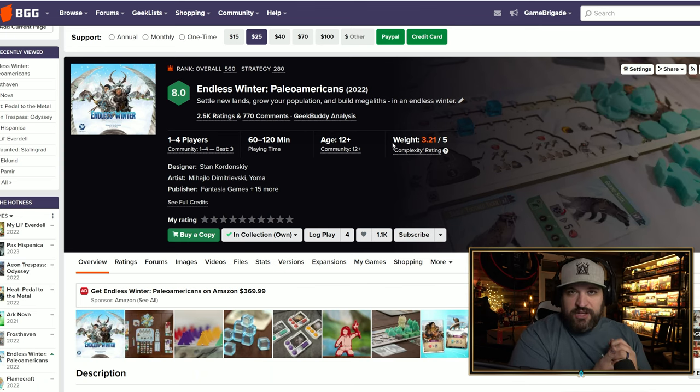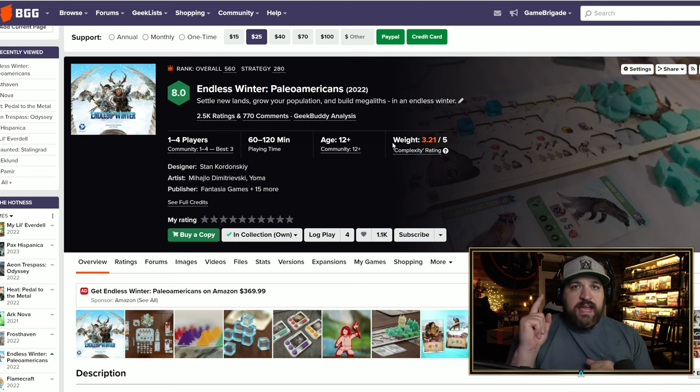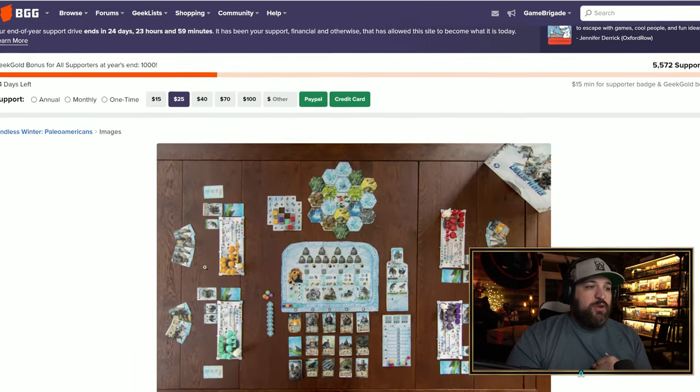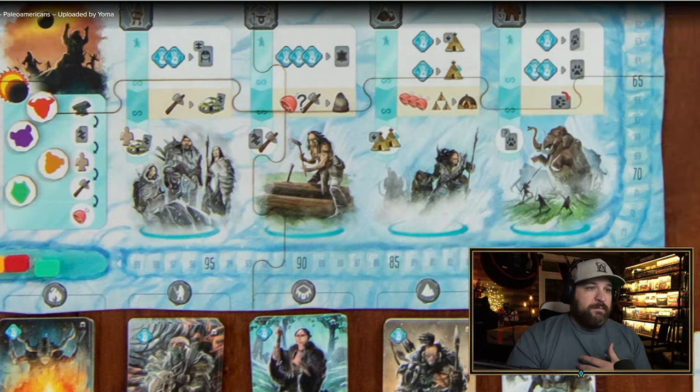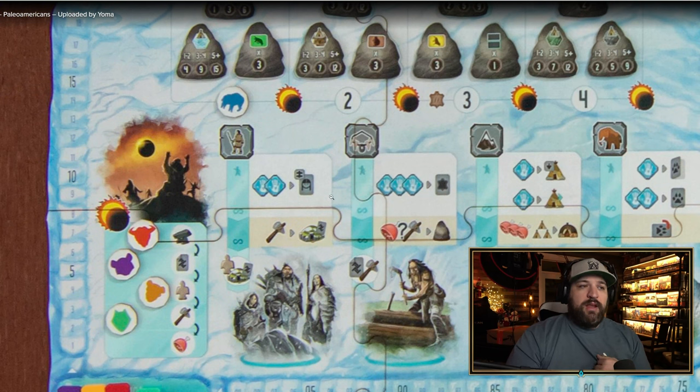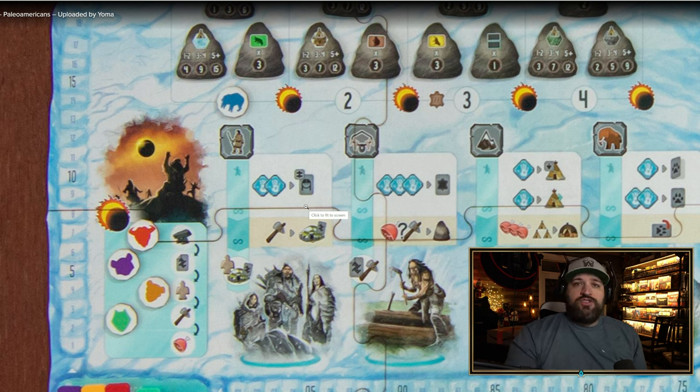Next is Endless Winter by Fantasia Games. This was one of my top games this year — I really, really like it, and it might be one of my favorites of 2022. It's a deck-builder with worker placement. In the game you build your hand of cards and play them for their effort cost. You can see the effort cost shown as a hand symbol on the main board, and you discard cards from your hand to pay that cost when sending a worker to a location.